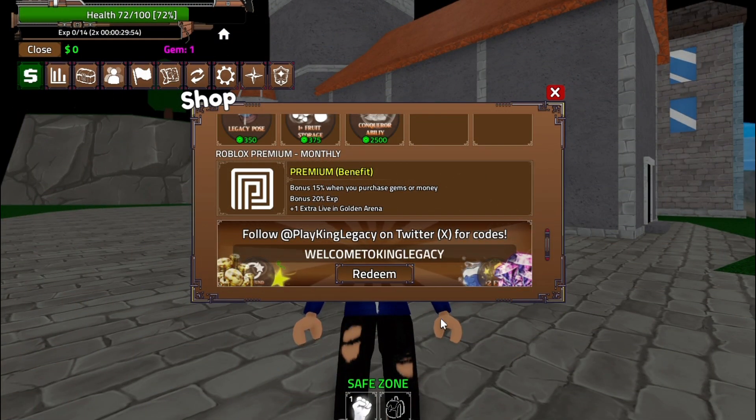Next we've got the code WELCOMETOKINGLEGACY. This code will grant you a sweet 30 minutes of double EXP. That's a great way to level up your character fast and dominate the competition.